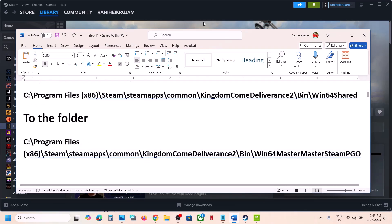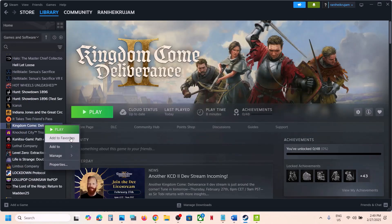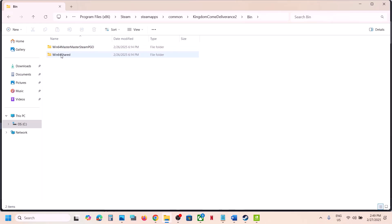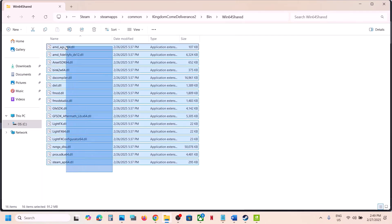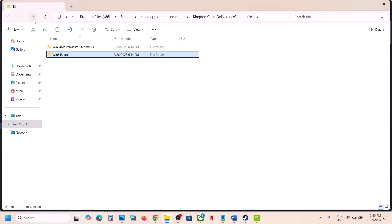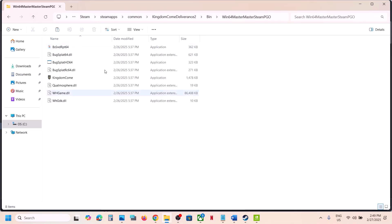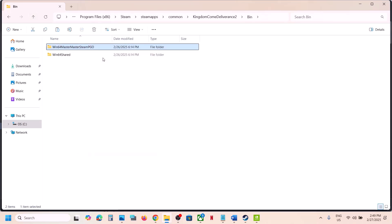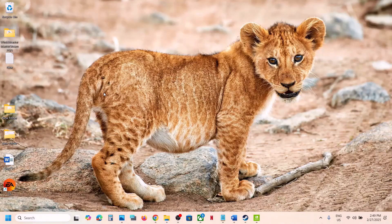For this, go to Steam, right-click the game, select Manage, then Browse Local Files. Open the bin folder, open the win64 shared folder, and copy all the files. Before you paste, create a backup of the destination folder — right-click, copy it, and paste it to the desktop.